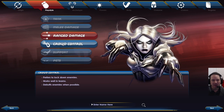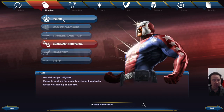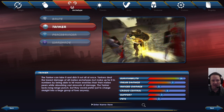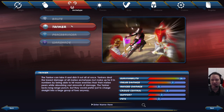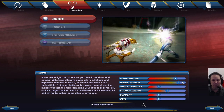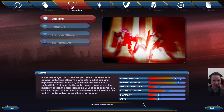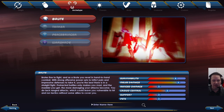One thing to think about is whether you like playing solo, group, or both. Some classes lend themselves more to group play. For example, in the tank category, the Tanker is very defensive but a little low on melee damage — a really great team player, but doesn't do as well solo. The Brute has a lot more melee damage, gets through missions faster when soloing, and feels more powerful, though it doesn't have quite the defense of the Tanker. So the Brute tends to be a bit better for solo play.